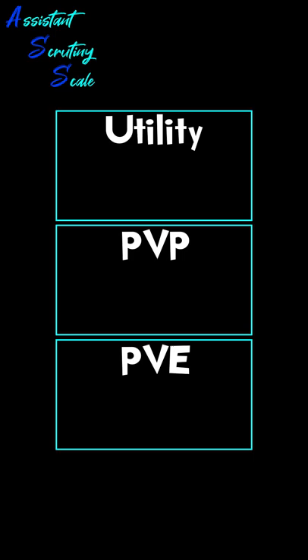Let's check out the assistant scrutiny scale for this combination. The Dewey-Leonidas combination is not designed for gathering or bosses. Most of the skills and buffs on these generals are only activated when they are placed on the wall. For utility, I would rate this as an F tier combination. This combination is entirely built for city defense in PvP.